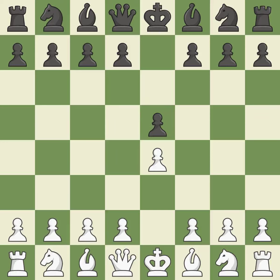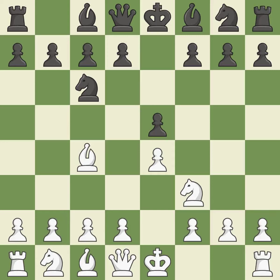E5 frees up the queen and bishop on the dark squares. The move Nf3 advances the knight toward the center, engages the e5 piece in combat, and sets up a castle. Nc6 defends the pawn on e5, advances the knight toward the center, and scans the d4 square. Beginning the Italian Game is Bc4, which immediately begins to attack the f7 pawn and get ready to castle.